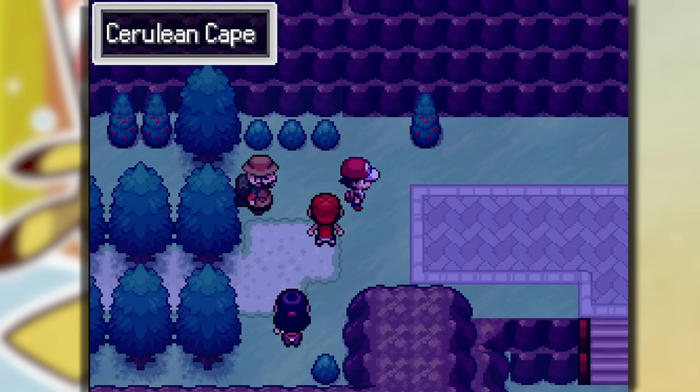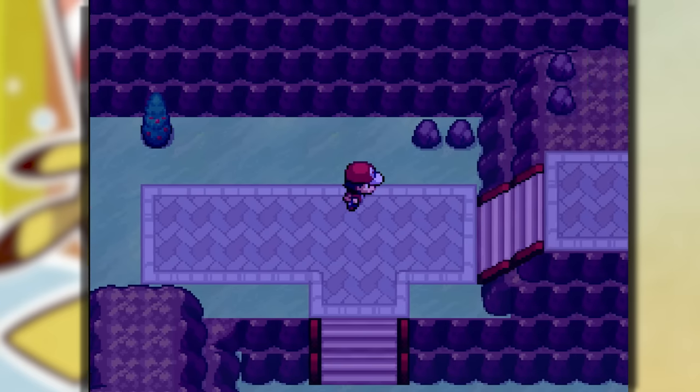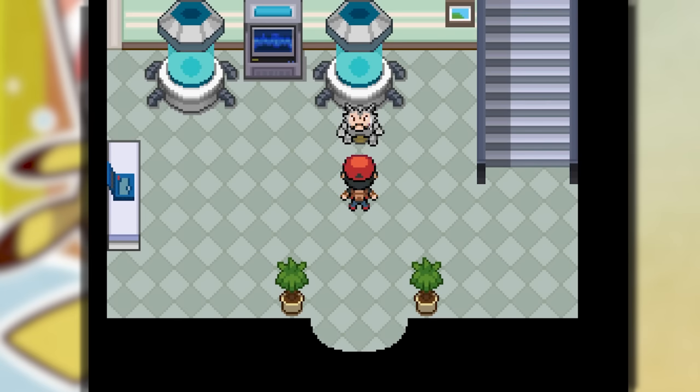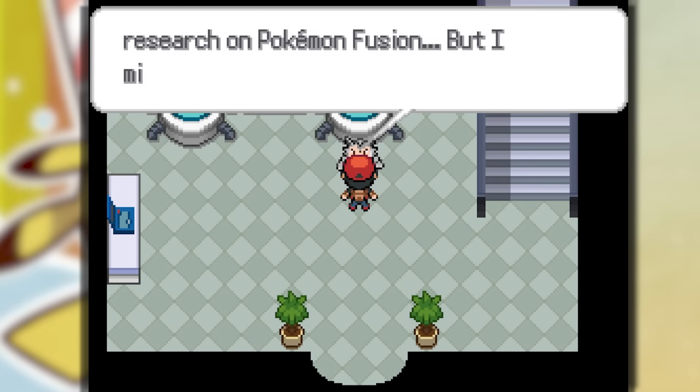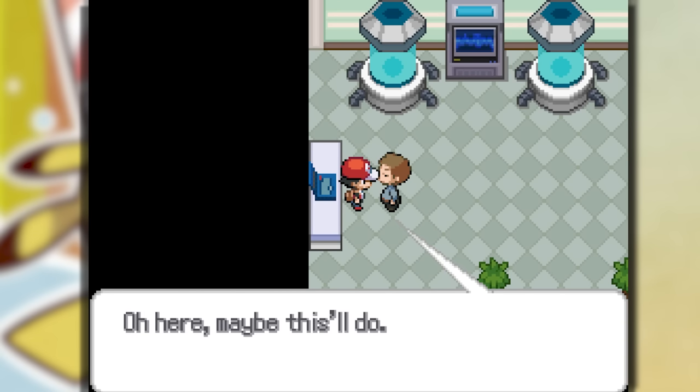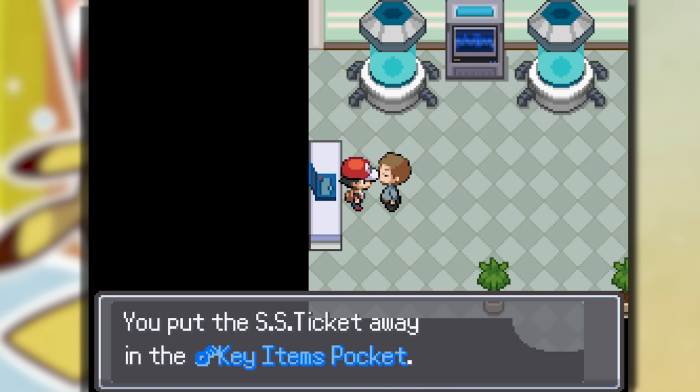Then we have to go to Bill's house, but it's not Bill's house anymore. We see this catastrophe — I did not think I was going to see a human fuse with a Pokemon. And in exchange for saving his life, he decides to give me a ticket for free.